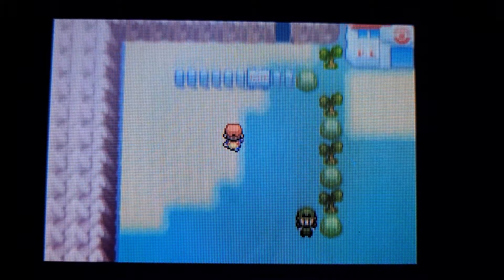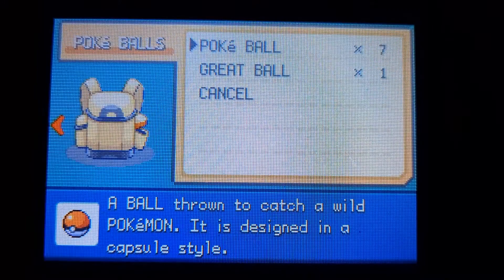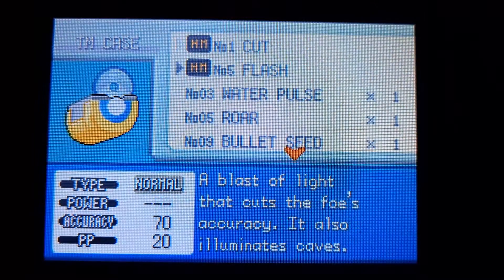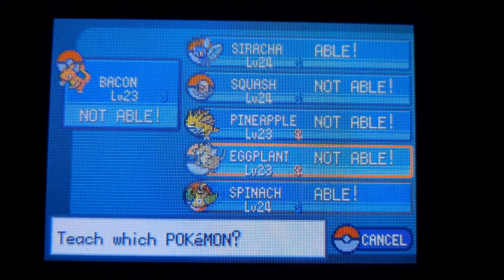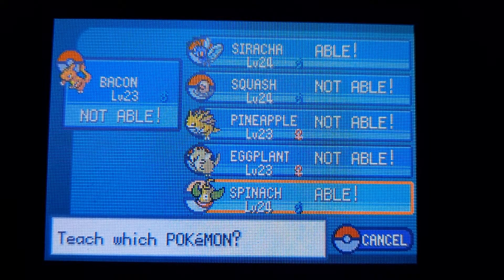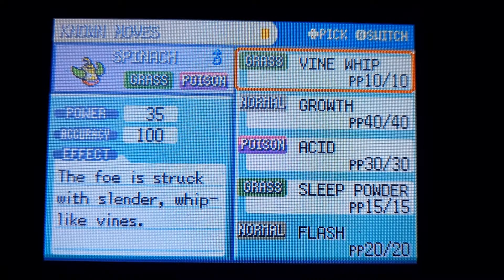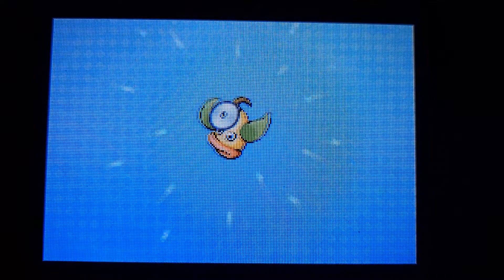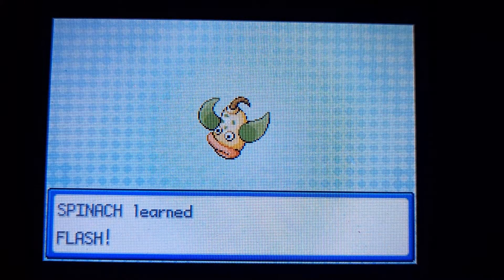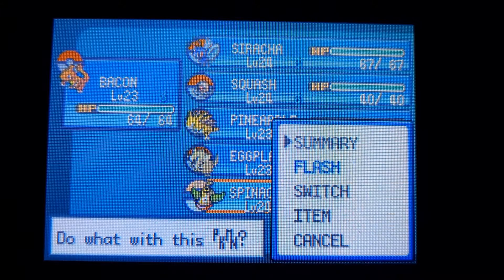Found another berry. I know how to get through this cave without Flash, but for the interest of viewers we're going to give somebody Flash. There are only two people who can learn it — I really like Sriracha's attacks, so we're going to look into giving Spinach Flash. Hopefully Spinach doesn't have some really cool moves. All right — keeping Vine Whip and Acid, so we'll get rid of Growth. There's our Spinach — don't underestimate Spinach, he's not afraid to throw down.